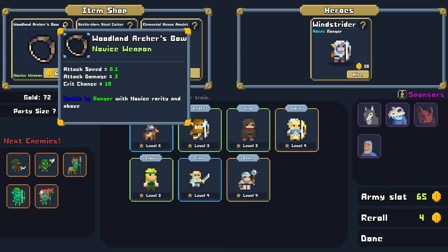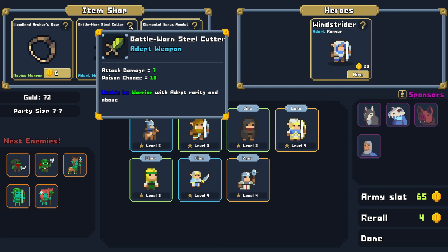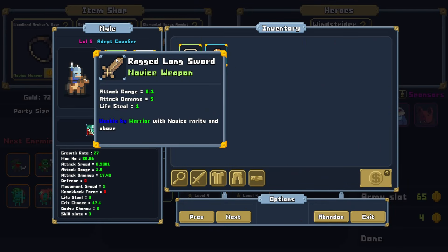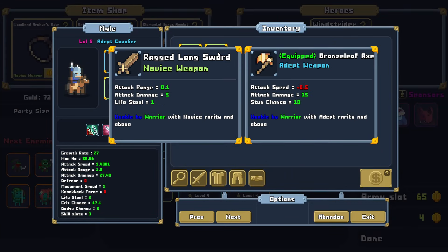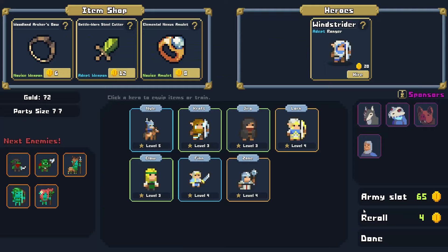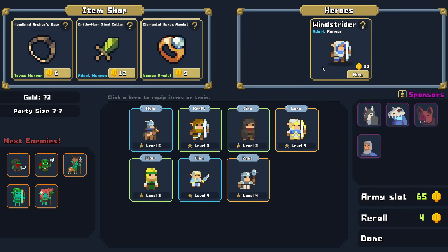Let's see what we have for gear. We have the Battle Worn Steel Cutter — attack damage 7, Poison Chance 10. Jira has attack damage 2, Poison Chance 15. Attack damage 5, Lifesteal 1 — looks like he can throw on the axe, so we'll definitely throw the axe on him. I don't think I need to waste money on an unimpressive piece of gear. We can re-roll — we get a Cavalier. Nice, we can promote our Cavalier!